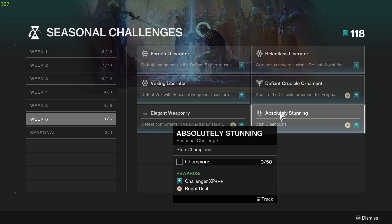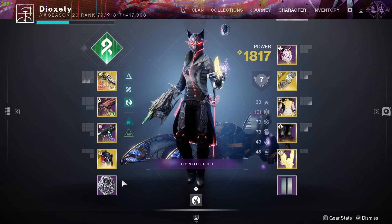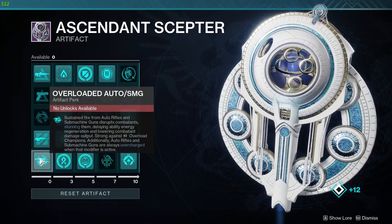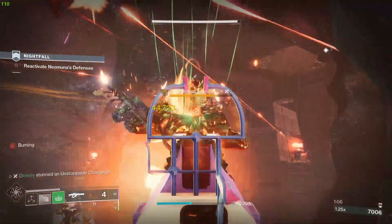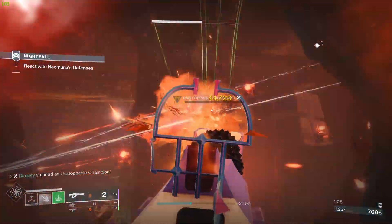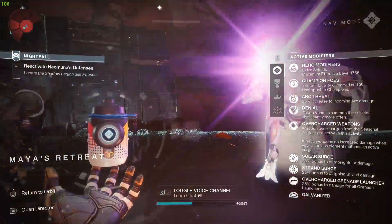And lastly, challenge number 6 is Absolutely Stunning. Stun 50 Champions. Champions can be stunned using subclass effects as well as artifact mods for certain weapons. Champions are easily identifiable with Unstoppable, Overload, or Barrier in their name, and you must use the correct tool to stun them to stop them from healing and increase their damage taken.